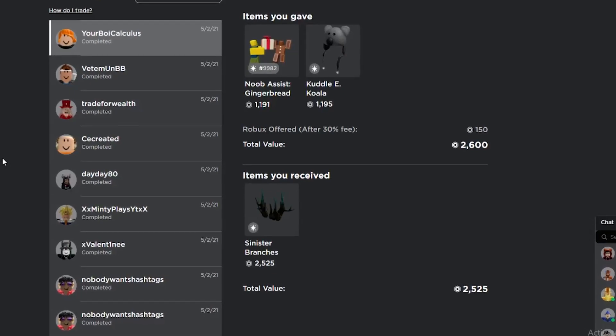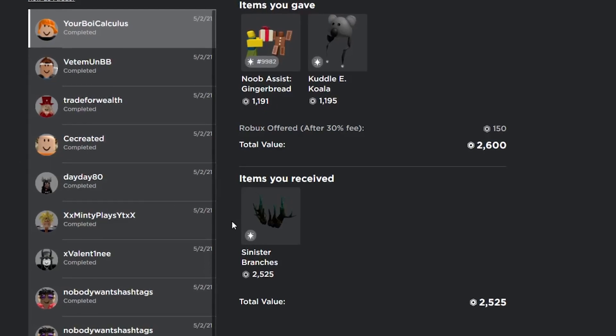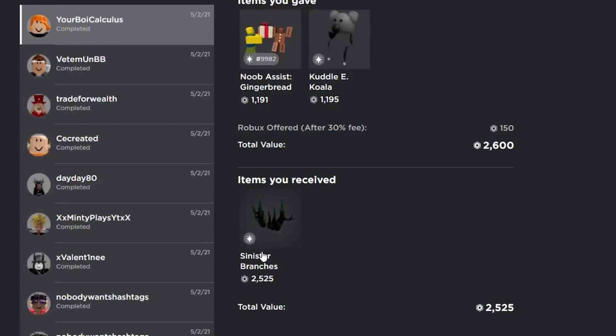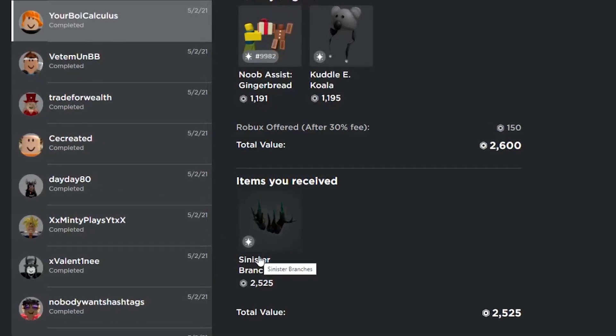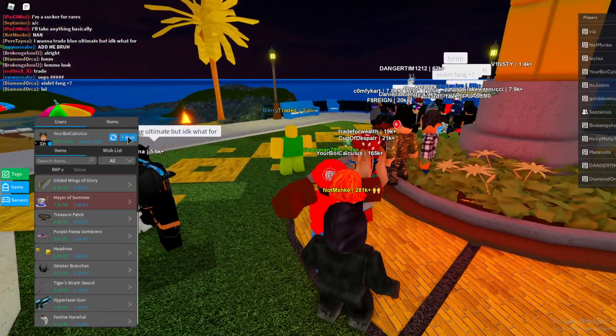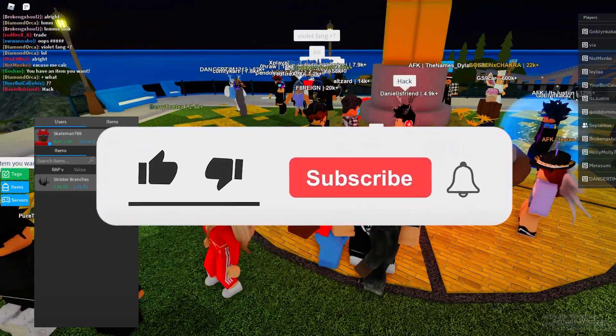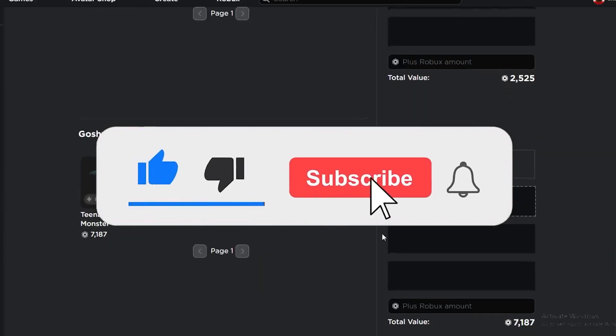I was able to complete a trade: the Noob Assist and Cuddly Koala, plus I added some Robux, for the Sinister Branches. I thought it was a pretty good trade — I got a pretty good demand item and was able to get an upgrade. I think I'm going to try to downgrade the Sinister Branches and maybe get some better items, or maybe try to do a one-for-one and get a better item.